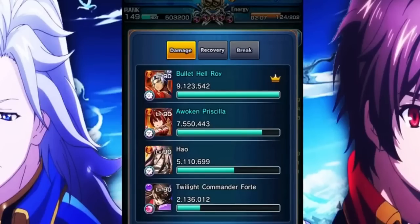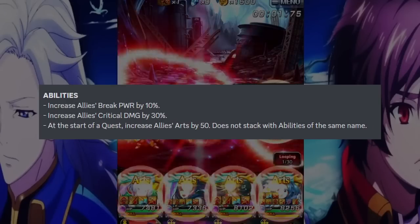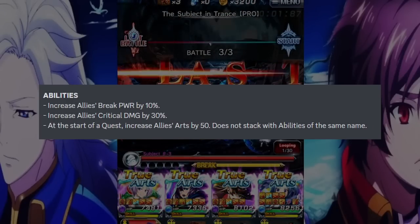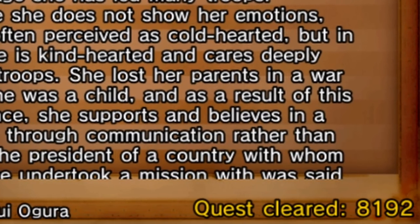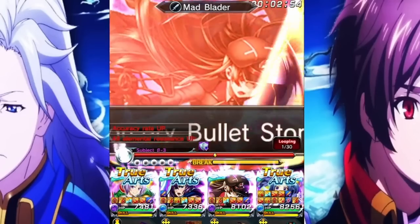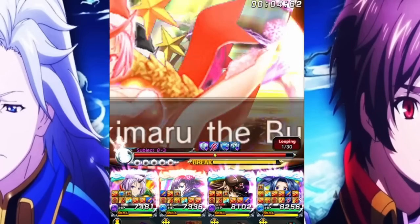The last character in the top tier section is Forte — the nuking queen. She gives your team 30% crit damage passively and 50 Arc Gauge with another passive. Her slots are amazing for nuking, letting you use 5-0 knocks and 3-X gates. She's actually my most used character in the game. She really specializes in nuking comps — if you're not nuking you probably won't use Forte, but if you are nuking, you'll be using her 24-7.